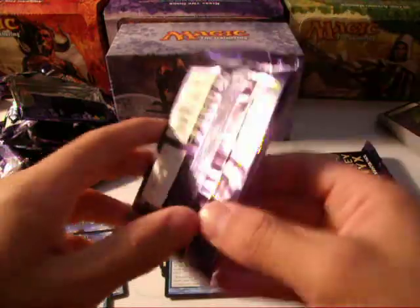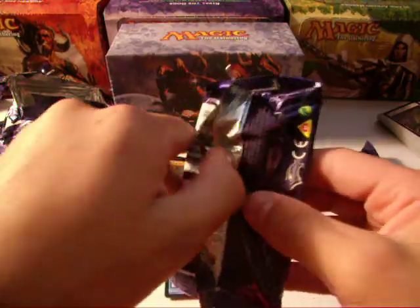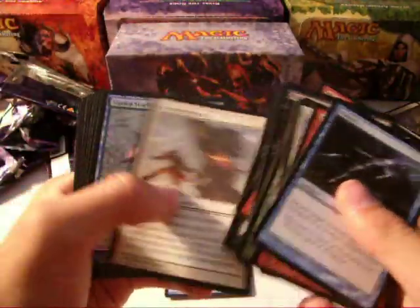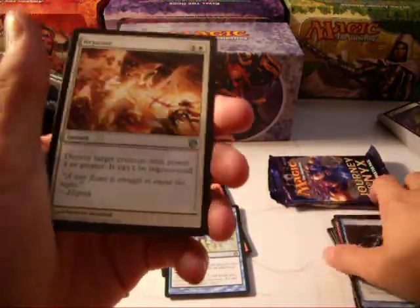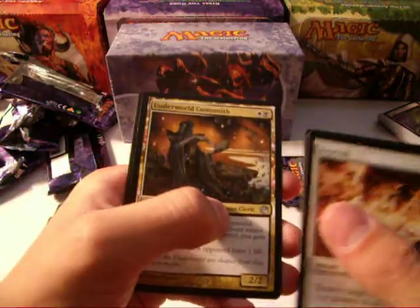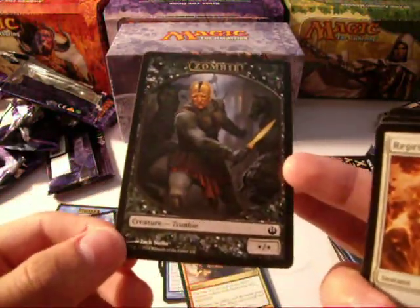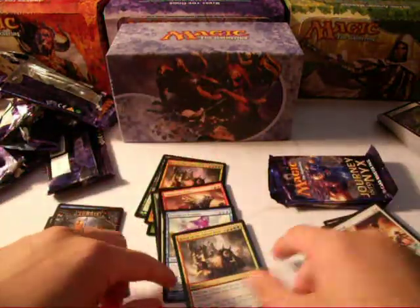Last three packs. This song is called The Drop, for any of you that want to know. Hubris — very good. Sigiled Starfish. Reprisal, Fleet Feather Cockatrice, Underworld Coinsmith — very good in draft. And a Revel of the Fallen God. And a pretty cool zombie token — it's for an uncommon of some kind.